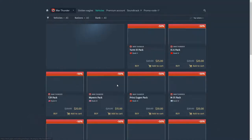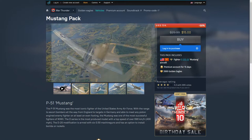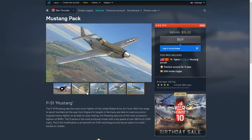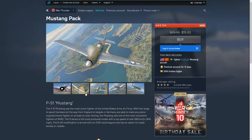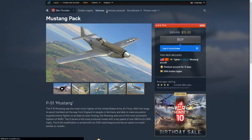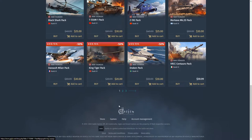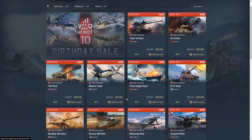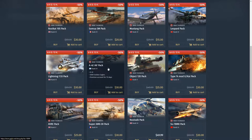Next: the Mustang pack. I've never seen anyone bring out this Mustang — it's the P-51 Mustang for $15. I don't know why you'd choose this over the XP-50. Even if you're a Mustang enjoyer, you could just get the XP-50 at 6.3 which is much better. I don't see the value when you can just buy the XP-50.